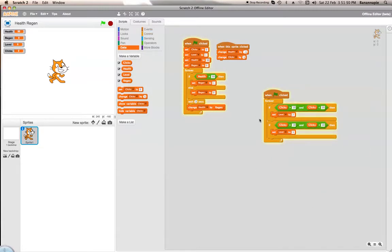What you can do as well, you can make it so that as you go up levels, your regeneration is faster — set regen to 1.5 instead. But let's not worry about that, because I'll do that another time.